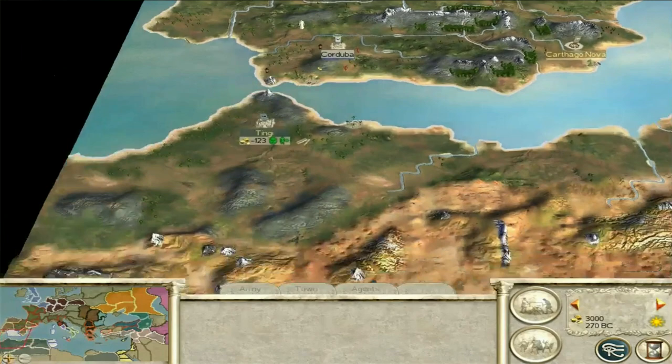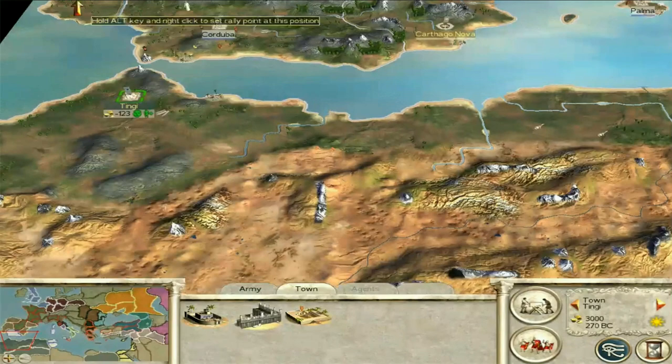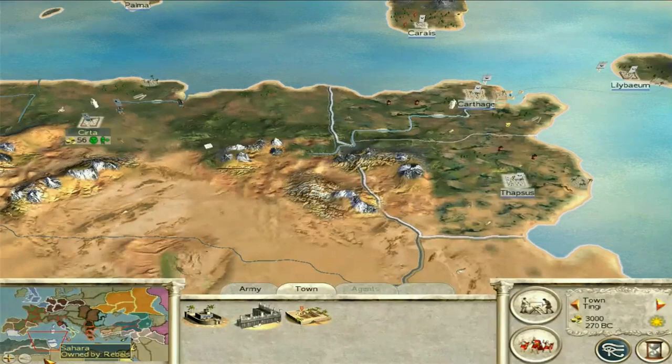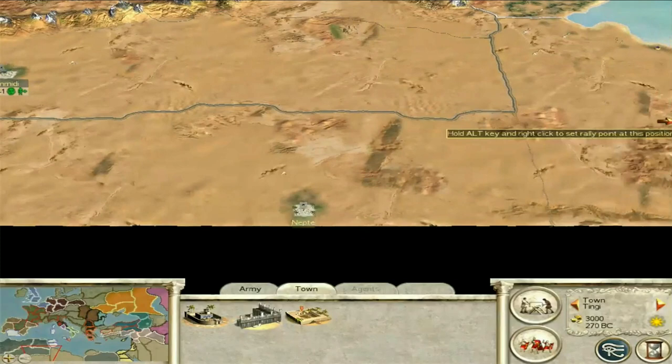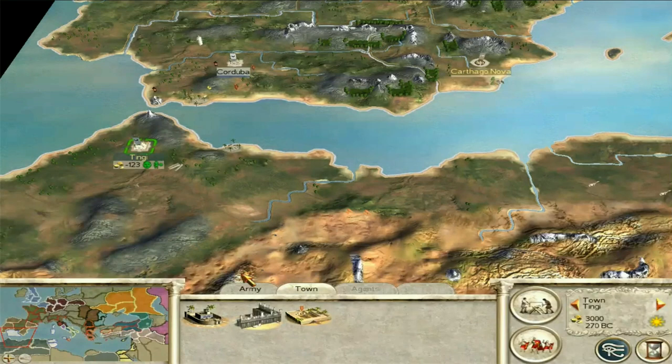You start off with four settlements, which sounds decent, and they border the Mediterranean, so they're not too bad. You have Etinji here - a small town. I wouldn't bother attacking the Spanish first. You have an important settlement called Keirta over here, which will be a sort of launch pad for attacks. There's also Dimity, and a settlement down here which I wouldn't bother about. And the fourth settlement is Siwa down here as well.